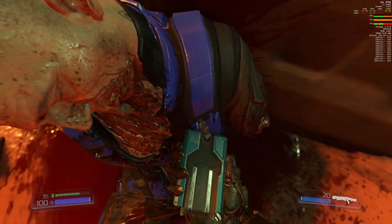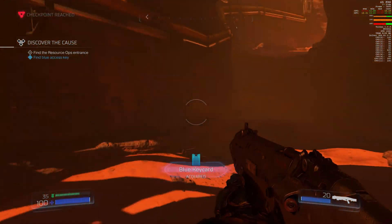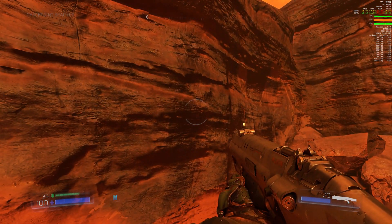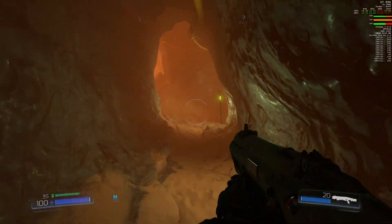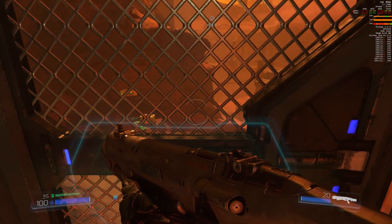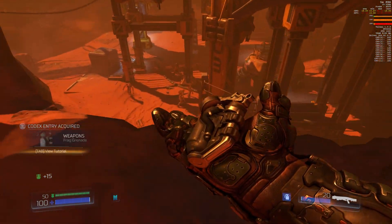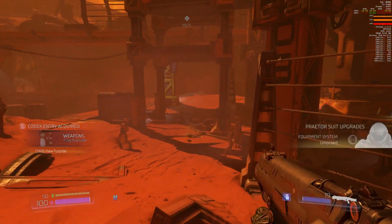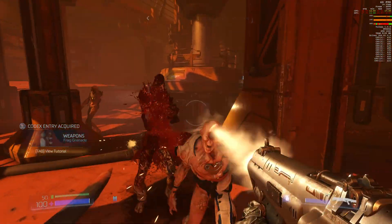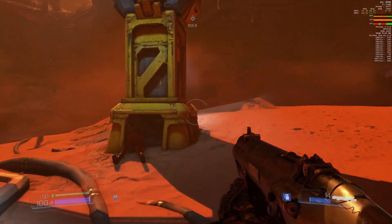Hey, what's up guys? Joker here. Earlier today, Brian of Tech Yes City, my co-host for the weekly TGW podcast, put up a video on his channel about NVIDIA vs AMD and specifically how the different sides handle the textures in the new Doom game — how they handle loading the actual textures into the game. He came to the conclusion that NVIDIA was not able to load the textures as quickly and efficiently as his AMD RX 480, which he tested against the GTX 970, and he also did some testing on the GTX 780.